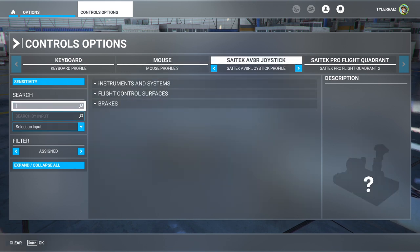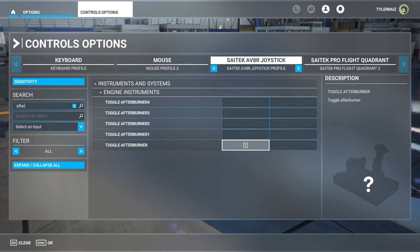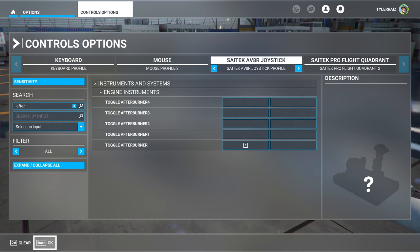Another thing you will need to do is check out the Afterburner setup. Otherwise you will not be able to toggle the Afterburner, because pushing your throttle to 100% is not going to engage it. You're going to need to activate that key, and only activate that key when your throttle is beyond 80%. If you drop your throttle below 80%, it will deactivate the Afterburner. If you try to push it to 100% again, you'll have to press this key again. So that's how the Afterburner works, apparently — based on testing.